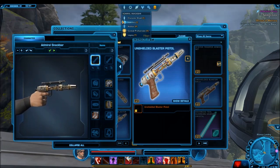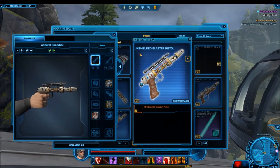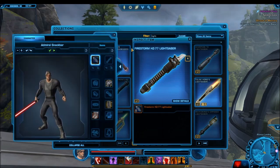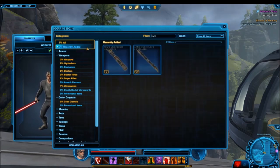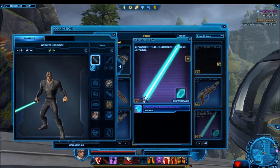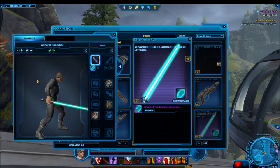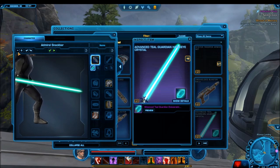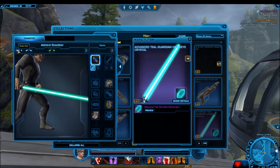The new color crystal we're getting is a teal color crystal. I'll preview it on a normal lightsaber here. I'm not honestly sure if we have that color crystal in the game or a similar one — probably not. I'm hoping it's something different. I personally like to stick with the traditional crystals — just blue, green, red, and maybe a white or white-black thrown in. That's basically the extent to which I use color crystals.